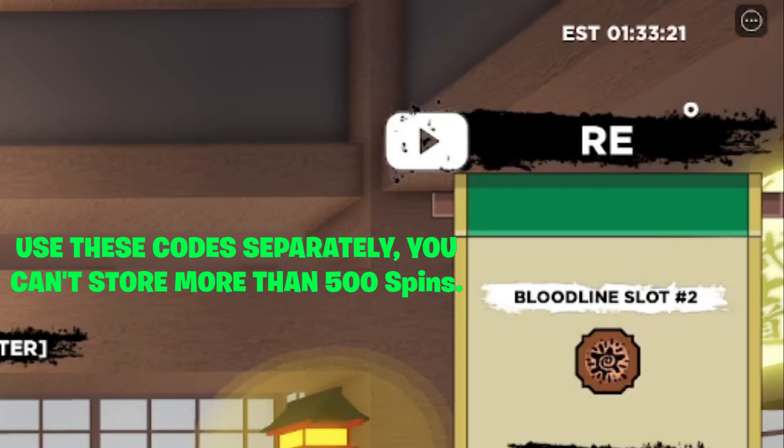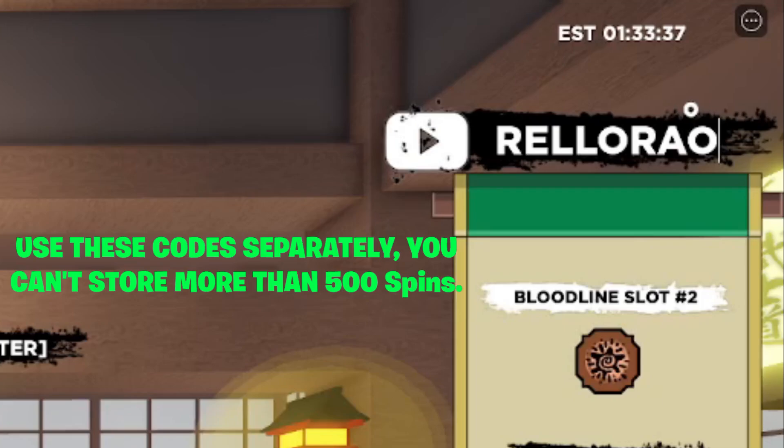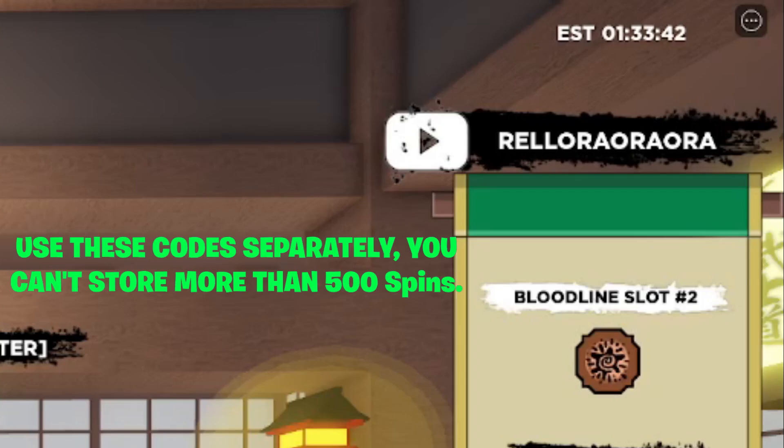By the way, as you can see on screen, the max spins you can have is 500. So if you already have 500 spins, go ahead and spin before you keep entering codes, otherwise you'll lose the excess spins that pile up. You can also have more than 500k Reel Coins, just so you know.